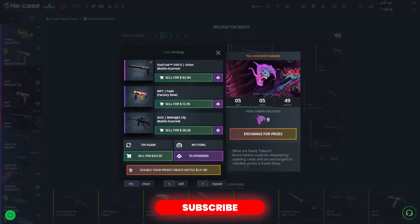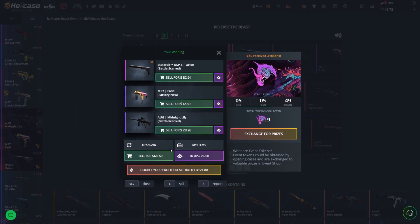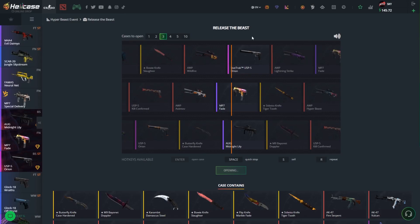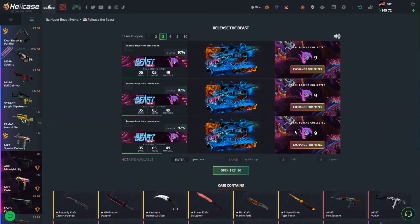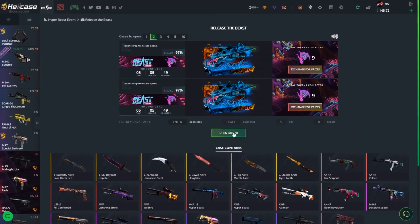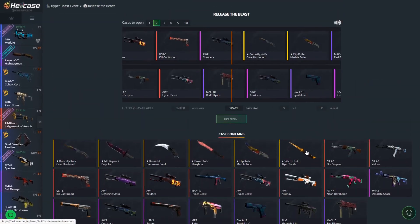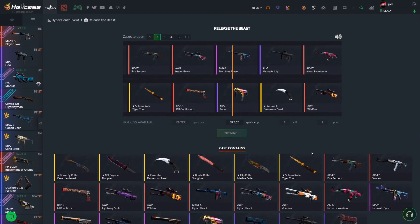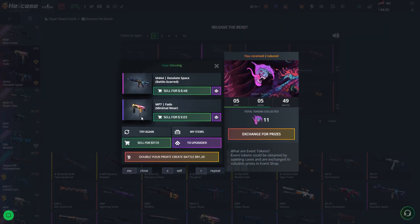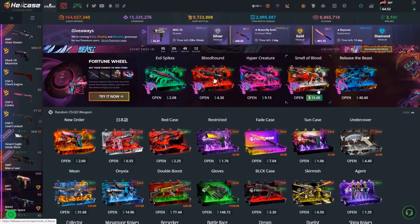StatTrak USP-S Orient — it's Baby's Card but it is StatTrak. $123 back — do you know what, we're still in profit! I'm going to open another two of those cases since it's going well. Hopefully we drop a knife — no, that's definitely a loss. $17 back and we paid $81, so that was a dramatic loss of money.